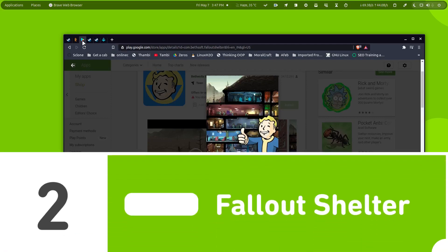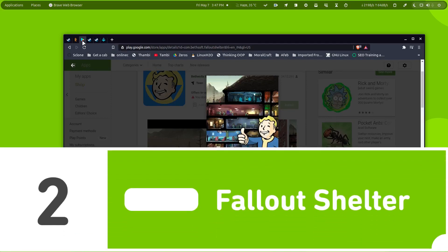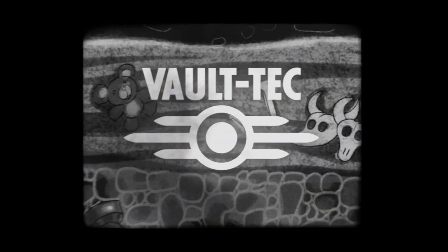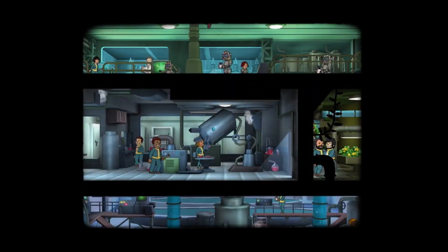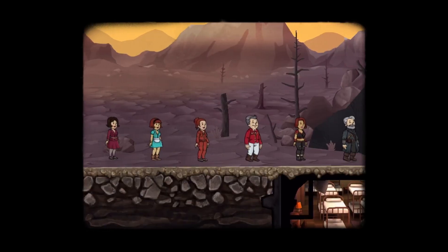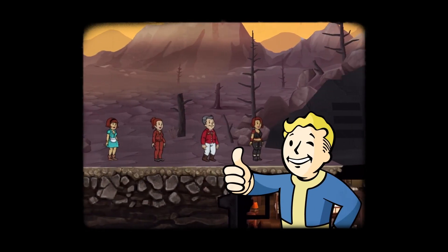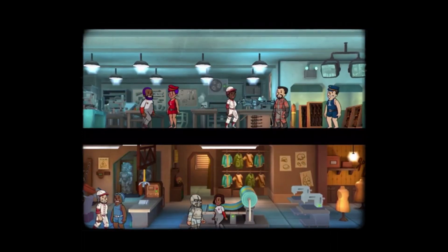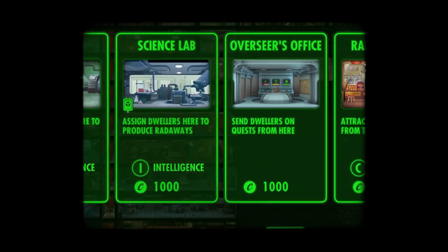Second in the list is Fallout Shelter and this is a really amazing game. It's a simulation game — you have a vault and in that vault you have to build an army of people, and these people do all kinds of jobs. For example, they develop medicine, vaccines, weapons, generate electricity, and make food for themselves, and you have to manage them all.